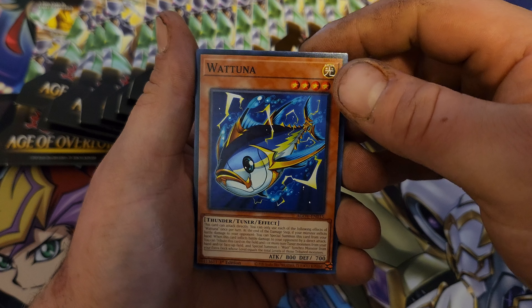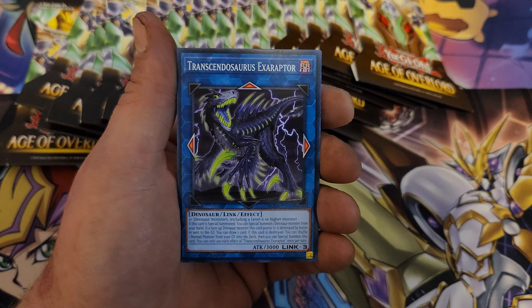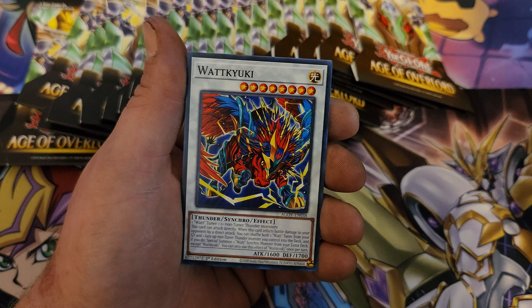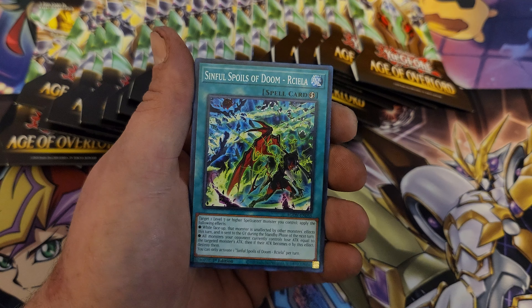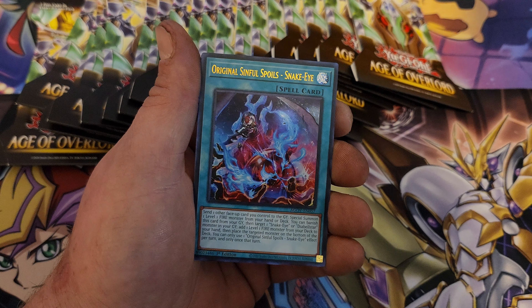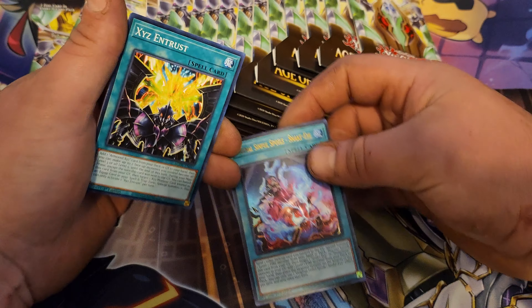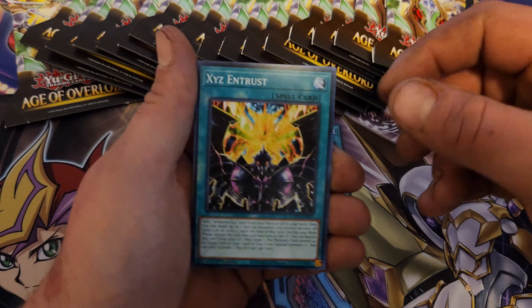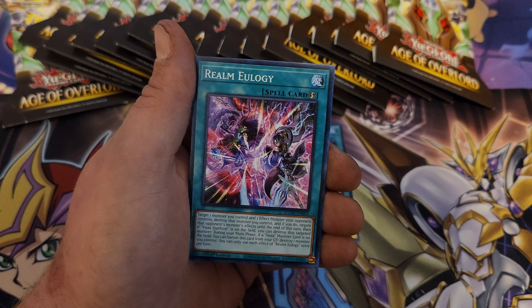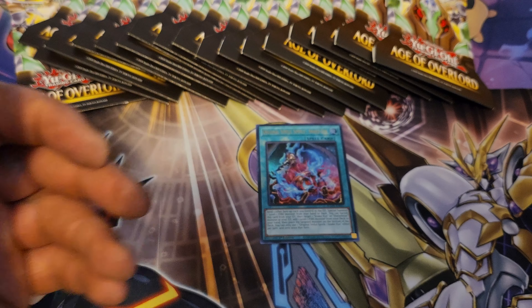We have Watt Tuna again, Exoraptor, Sinful Spools of Doom. Okay, we have an Ultra Rare — original Sinful Spools Snake Eye! Let's put that down in the front. And we got X, Y, Z and Trust Realm, Daybreak and Tistina again.